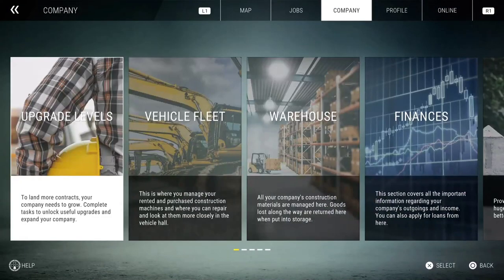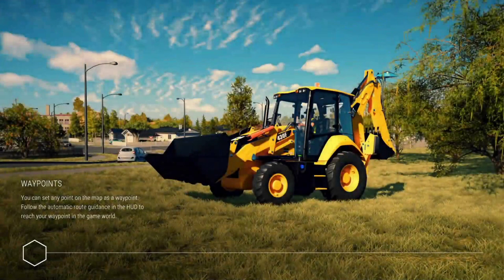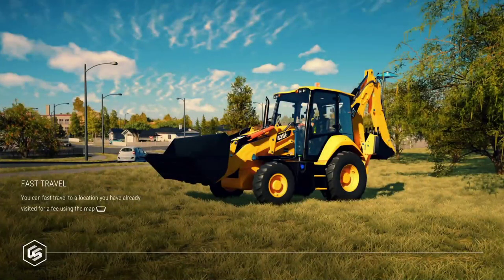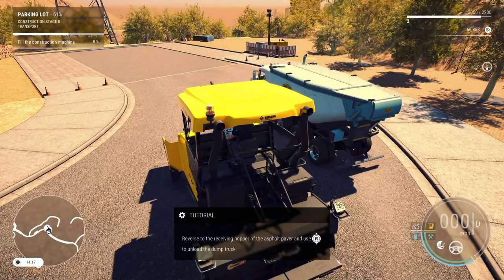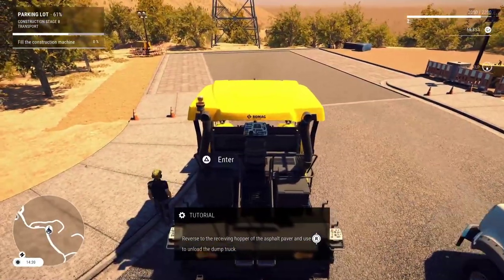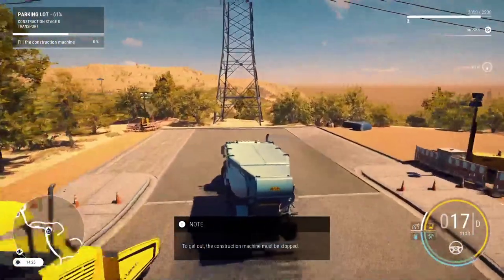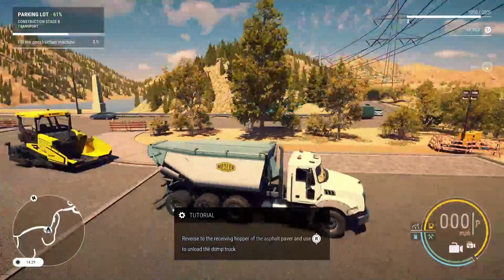Yeah, your money went down because you had to pay for that tarmac. Now at 66 - your money's going down probably because you're renting vehicles. Oh, fast traveling costs money to fast travel - I didn't know that either.